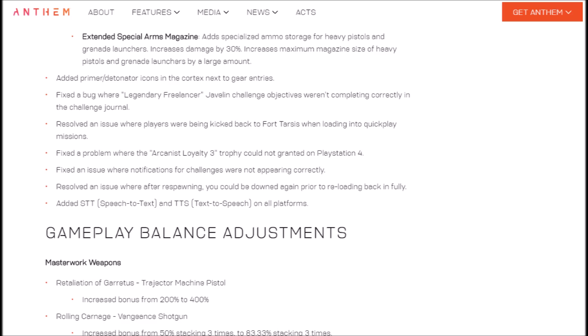Extended Special Arms Magazine adds specialized ammo storage for heavy pistols and grenade launchers. Increases damage by 30% and increases maximum magazine size of heavy pistols and grenade launchers by a large amount. Grenade launchers don't have much magazine size, so this will definitely be useful. They've also added a Primer Detonator icon in the Cortex next to gear entries.